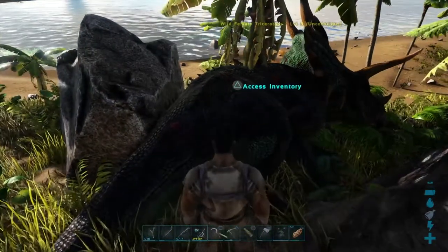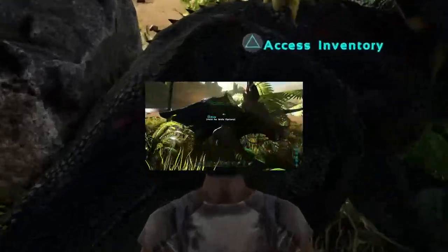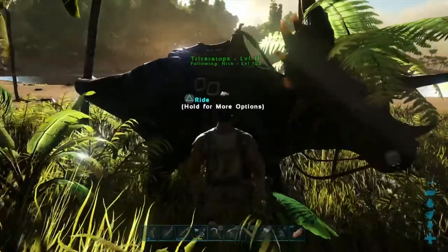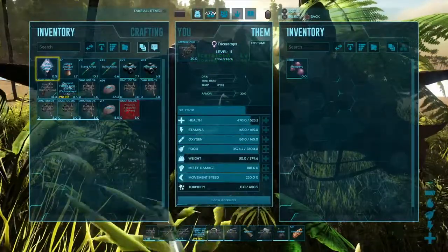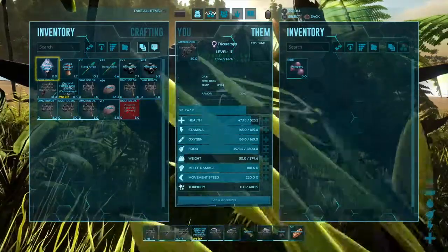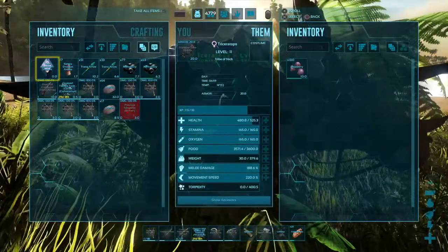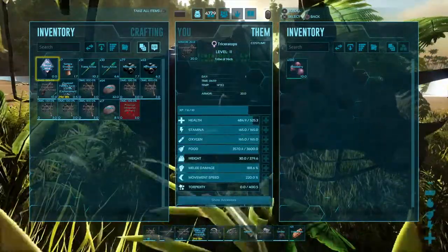Okay, here she is — tamed out at level 11 as we expected. Let's just have a quick look at her stats. She didn't get any into her health or stamina; I think it's gone into weight, melee damage, and speed. Not too bad — let's see what she can do.